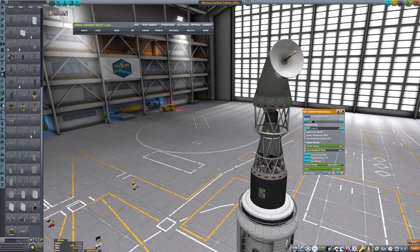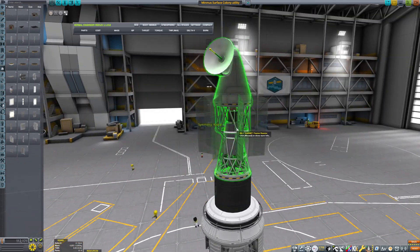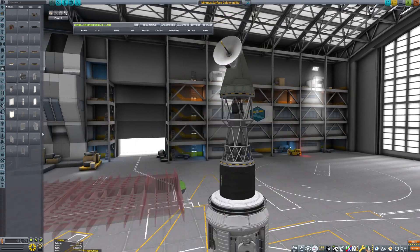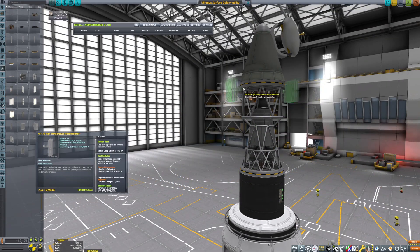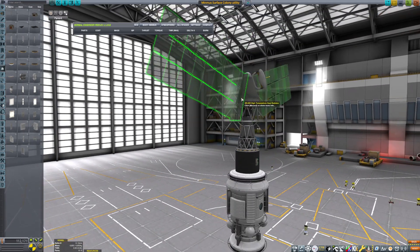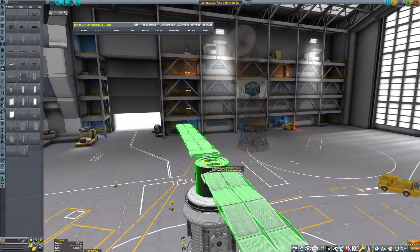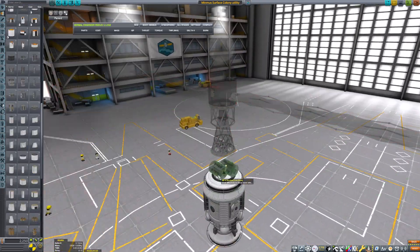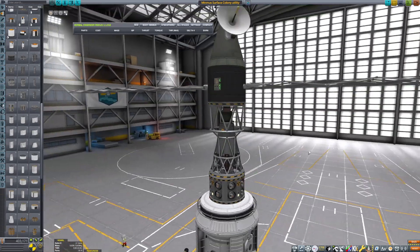So basically what I'm gonna be doing here is just retrofitting the original model, tweaking a couple things. For example, here in the utility module you can see we are adding a nuclear reactor for a little bit of extra power. Does it need the extra power? In the daytime it doesn't, but at night, because most of the station base ended up being solar powered, I decided to add this little nuclear thing.